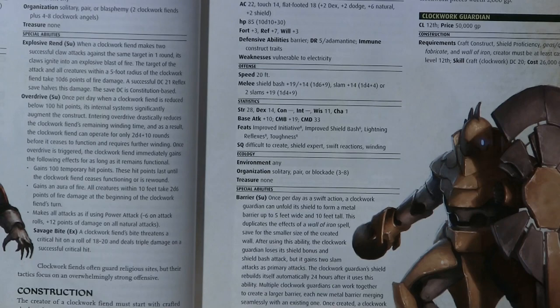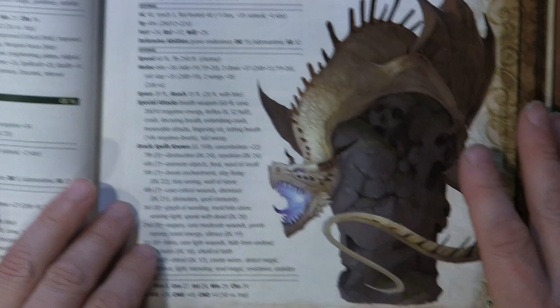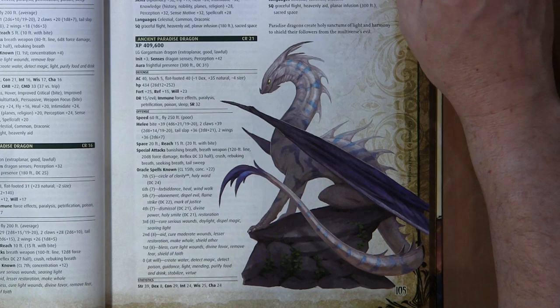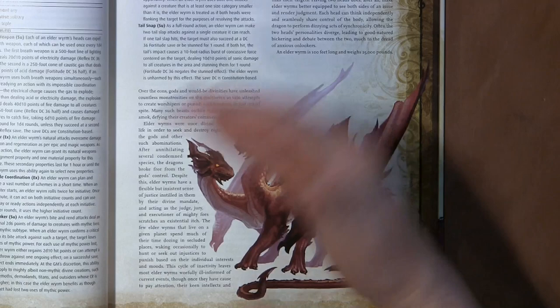Planetouched dragons are the next big thing. There are some new clockworks in the book too, but planetouched dragons basically work primarily like other dragons, but what makes them unique is they're from the outer planes. When they're on a material plane, they basically create their lair to reflect what their home world is like — a home away from home. They do a real good job of balancing powers and abilities with other creatures.